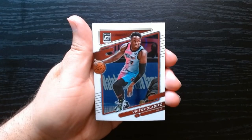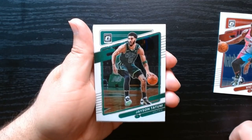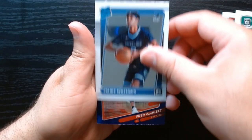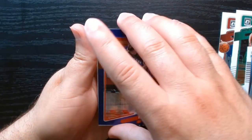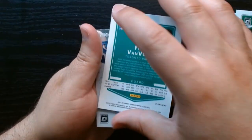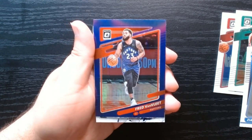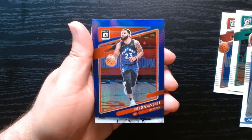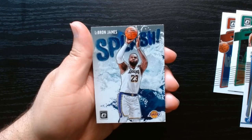Final pack — there we go. Ladipo, that Miami Heat uniform is very nice. Tatum, and Ziaire Williams is going to be our last Rated Rookie. We got a purple — no numbering, but it is a purple parallel of Fred VanVleet. It looks blue there but it's actually purple. And we have a Splash card of LeBron James.